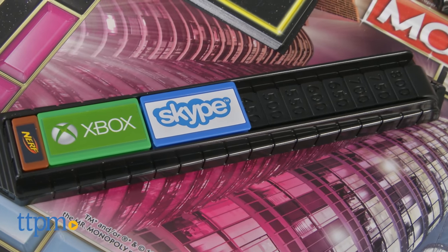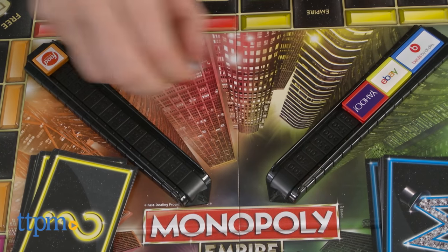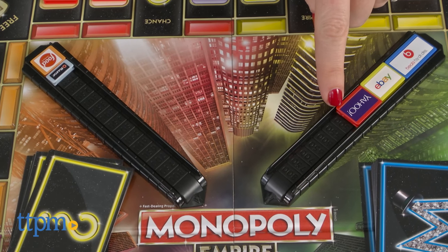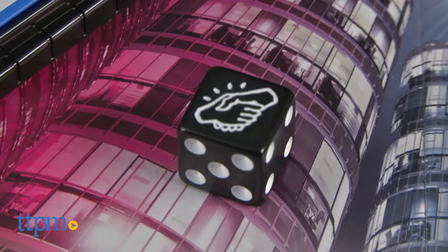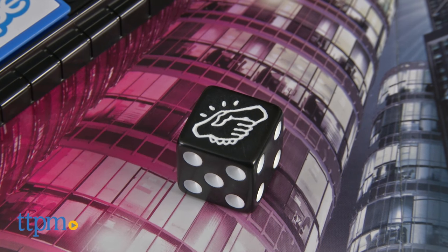Another difference: players cannot go bankrupt in this edition. Instead, they must either return the brand with the billboard highest on their tower to the board or to an opponent. The dice also have a sneaky swapper option that allows players to switch brands with their opponent if they choose.